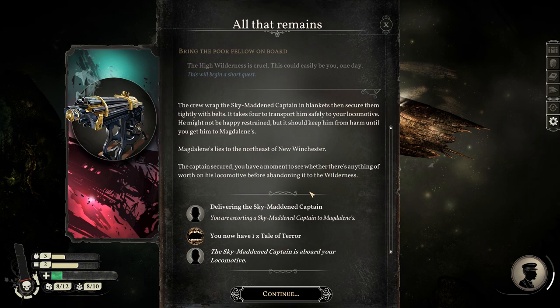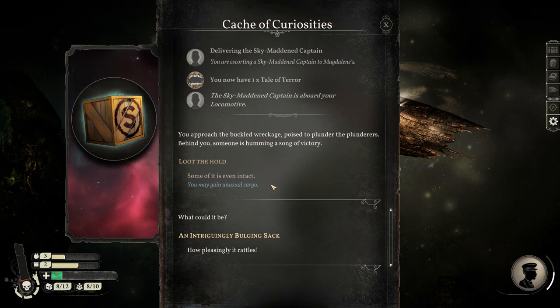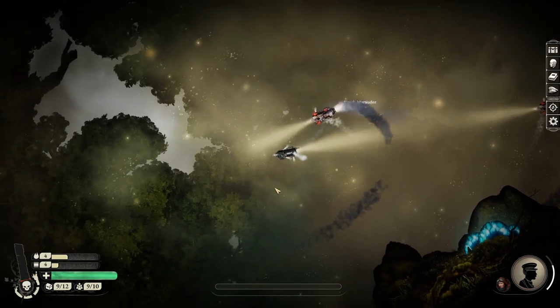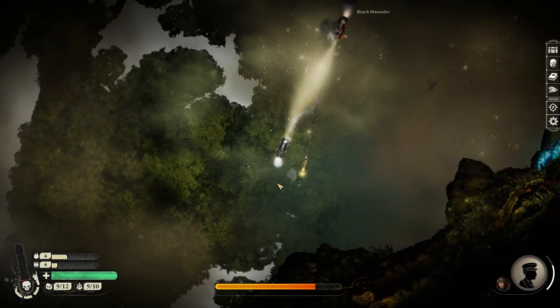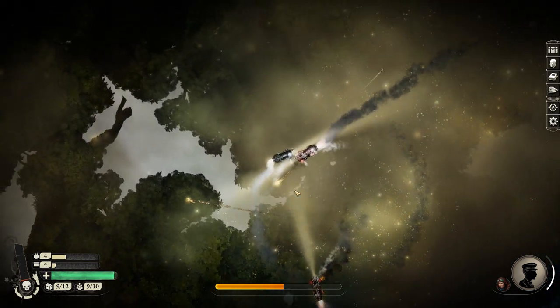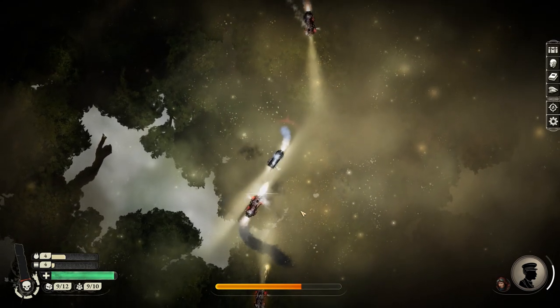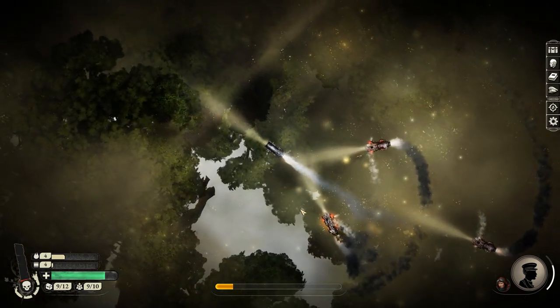Do be wary, though — while the combat has undoubtedly improved over that of Sunless Sea, it's still possible to bite off far more than you can chew, which is a pretty good time to start talking about death in Sunless Skies. When you die in Sunless Skies' legacy campaign, your captain is gone for good. You make a new one, the game effectively resets, and you set out again. Now, that might sound dispiriting, especially if you manage to get quite far before meeting your untimely demise, but there are several factors aimed at making death less painful, or at the very least, less of a trudge through the same opening missions you just finished doing.